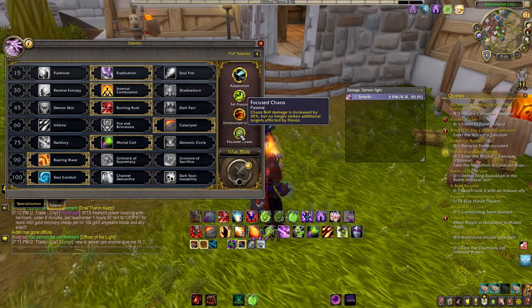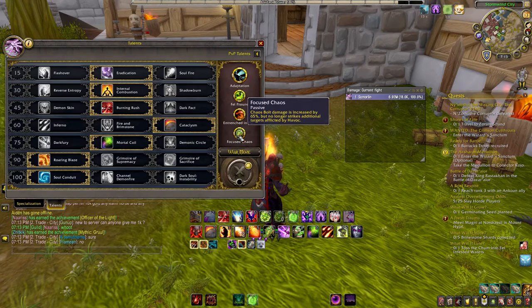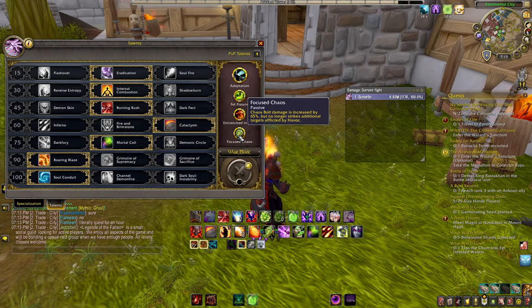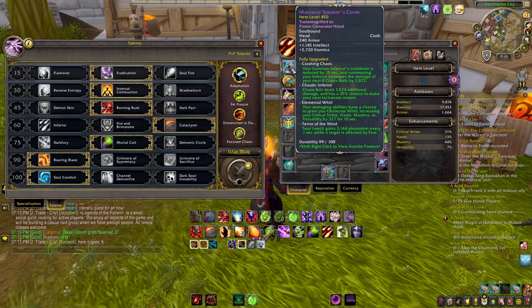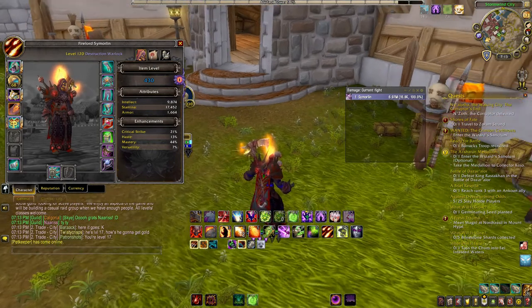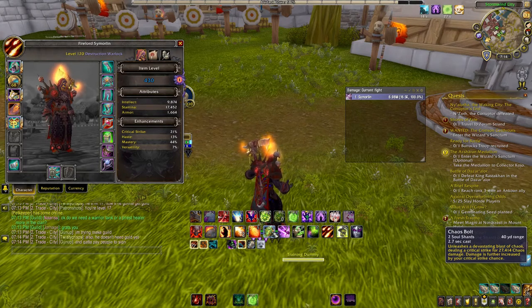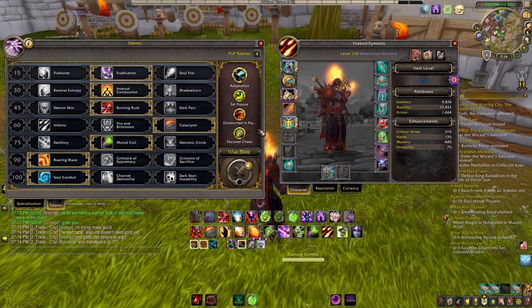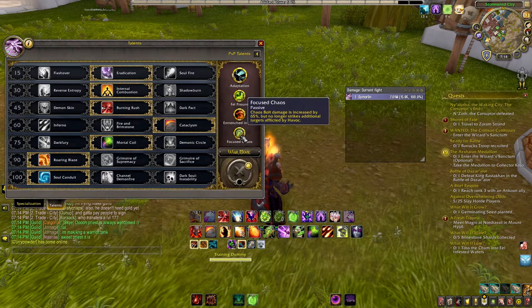Focus Chaos is probably one of the most overpowered abilities, especially during leveling with war mode — you can one-shot things at level 110 or 120. Focus Chaos increases your Chaos Bolt by up to 65% damage. Imagine having Focus Chaos combined with Eradication, Internal Combustion, and the Azerite trait Crashing Chaos. In battlegrounds I've critted for around 120–130K at 430 item level. You essentially delete people in PvP. If someone's running the flag and you get a Chaos Bolt off, they're in serious trouble.